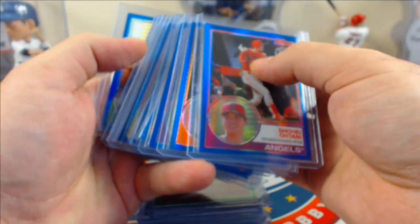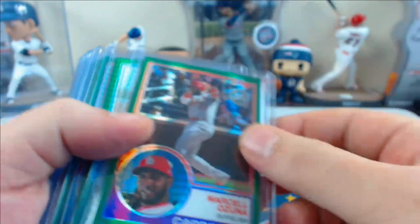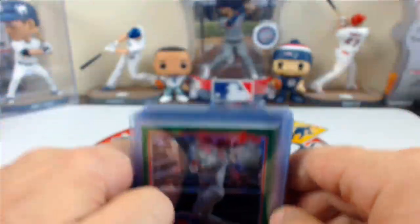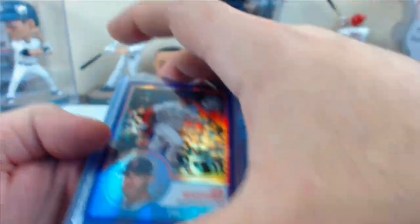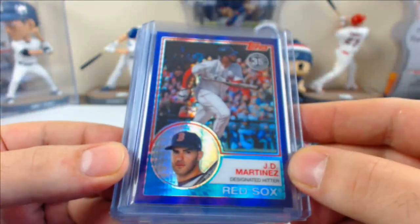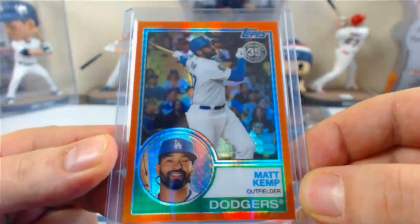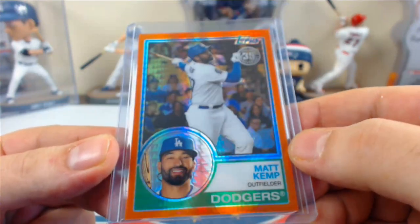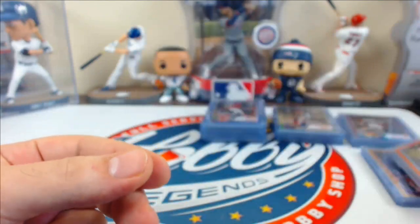Quick odds breakdown from the promo packs across 120 packs: 12 blues — roughly one blue refractor every 12 packs. 8 greens — about one every 15 packs. 5 purples — about one every 24 packs. 4 golds — one every 30 packs. 1 orange refractor — roughly one every 60 packs, though we hit 3 orange autos instead, so we'll take the auto versions. Averaged an auto about every 20 promo packs.